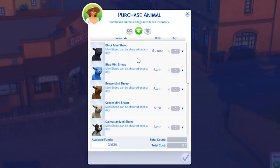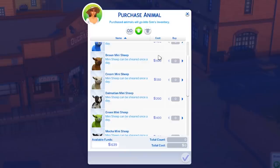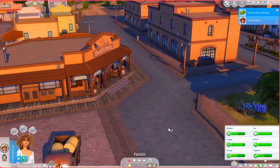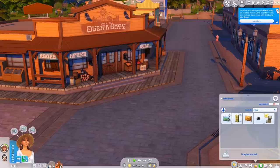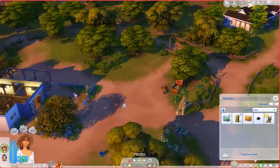I really want to get a sheep — I love both but I want some wool. We can sell most of the produce but I can't really do much with milk. The black mini sheep is extremely expensive so we can get a cream one, which is very cute. That's 150 — we have 600 simoleons! We've purchased the new animal. It's in our sim's inventory — now we need to give it a name.